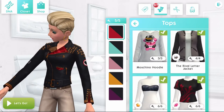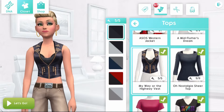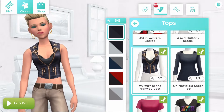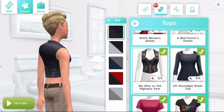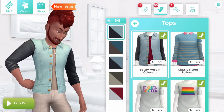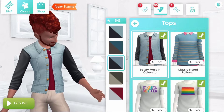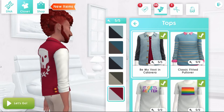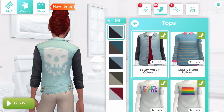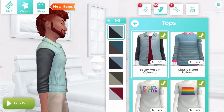Let's see if we can find the vest — there it is. My Way or the Highway Vest, again with five swatches. For male sims, we have the Be My Vest in Calavera, which comes in five swatches. It's got this little skull on the back. Pretty interesting. I actually quite like this top.